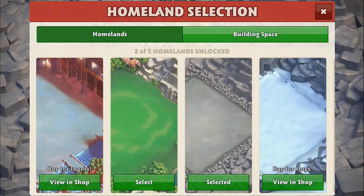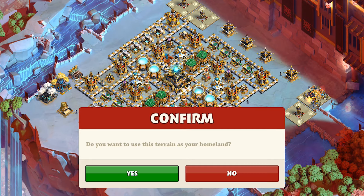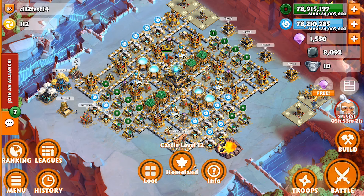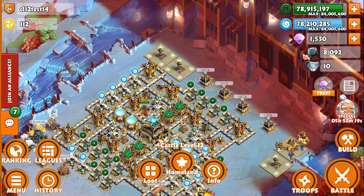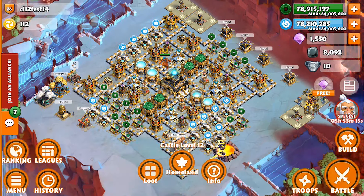But let's go back to the homeland window. You've probably noticed this new homeland on the left. You can unlock it by purchasing the related token in the onyx market. This new homeland is situated just in front of the massive doors of the shining city. The city is floating in the sky, as you can see in the bottom left corner.